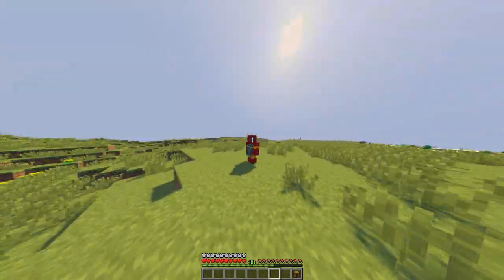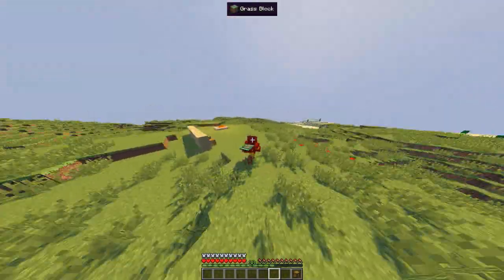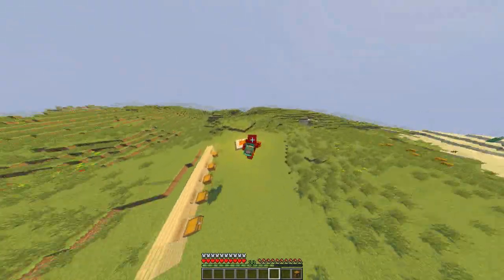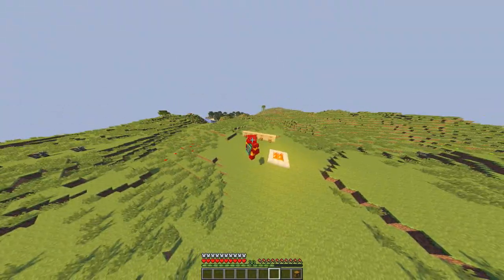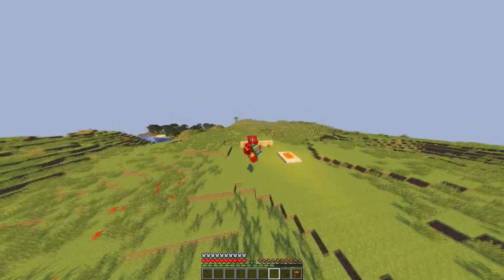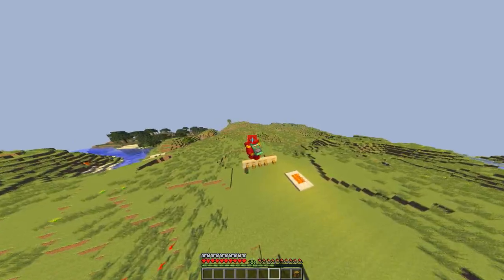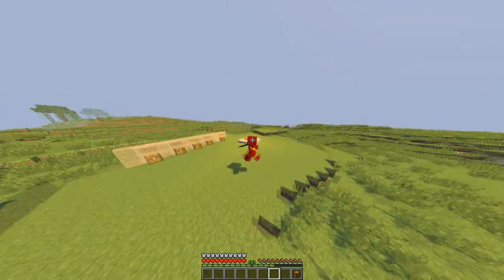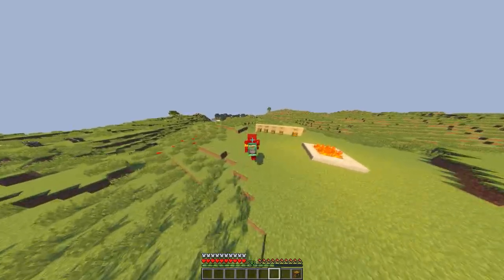It's pretty much like flying in creative mode, and if you double-tap Space you can actually access that creative mode style flying. I don't think that's great because honestly it's just like being in creative mode when you're in a survival game. As you can see it works the same way — Shift to move down and Space to move up. But I like it better when I just use the single Space and glide around. Very cool.